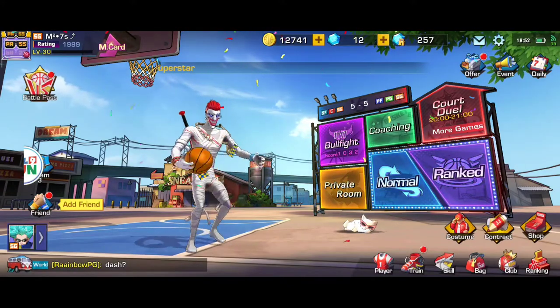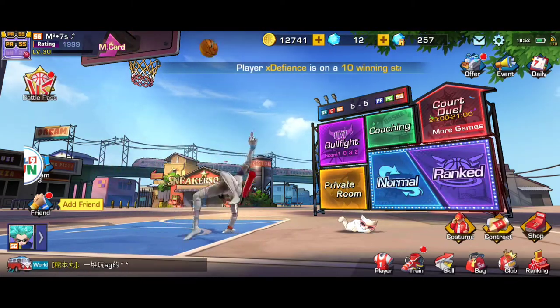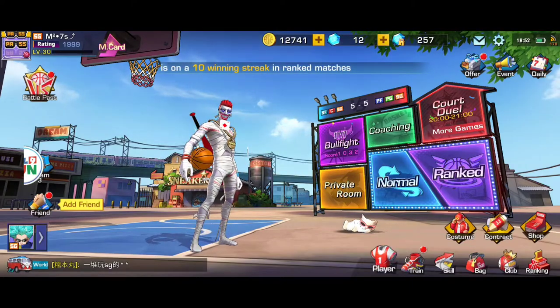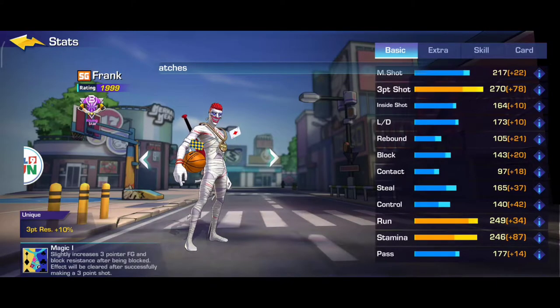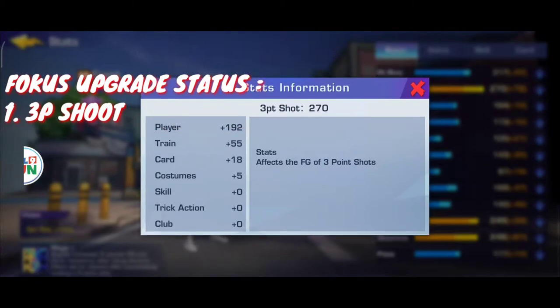Jadi di sini ada beberapa parameter yang penting nih guys. Apa aja parameternya? Oke kita mulai dari player. Kebetulan saya menggunakan karakter legendary dari Frank, dan itu sudah grade B dengan rating 1999. Di sini 3 point shoot saya ada 270. Nah 3 point shoot ini berefek kepada field goal of 3 points. FG ini field goals guys, jadi ada 2: EFG atau efisiensi field goal dan field goal atau FG.